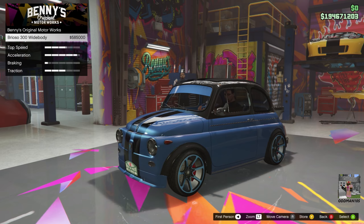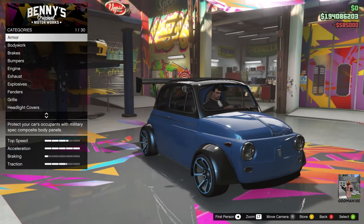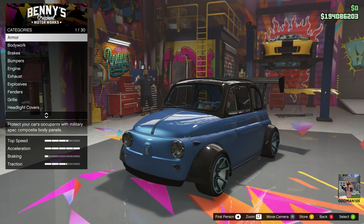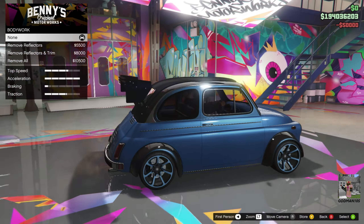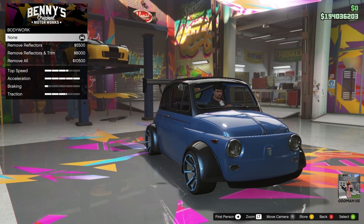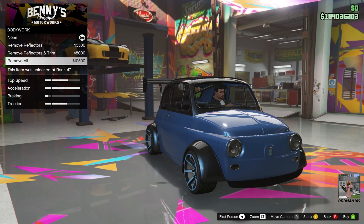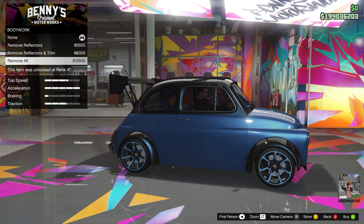Wide body — yes, please. And check that out. Look at those fenders. I got a spoiler too, that's awesome. Armor at 100%. Let's go all out and make this a full rally build. Let's get all the bling off of this thing — remove reflectors, remove all.